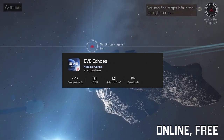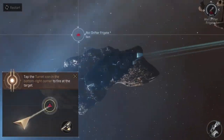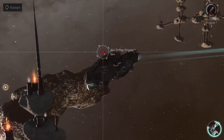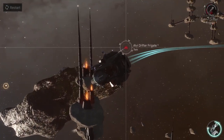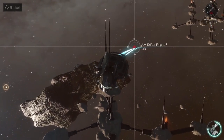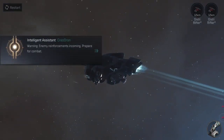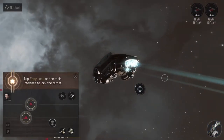Eve Echoes brings the complex and immersive world of Eve Online to mobile devices, allowing players to explore a vast universe, engage in interstellar trade, and participate in epic space battles. The game features a player-driven economy and extensive social interactions, with players forming alliances, trading goods, and competing for control of valuable resources. With its deep gameplay mechanics and immersive universe, Eve Echoes offers a truly unique and engaging spacefaring experience.